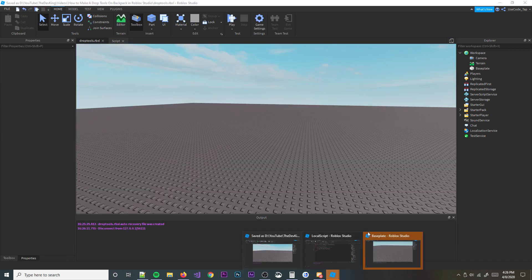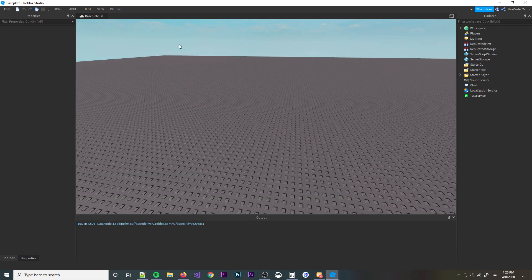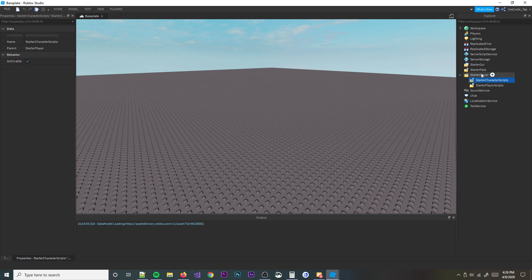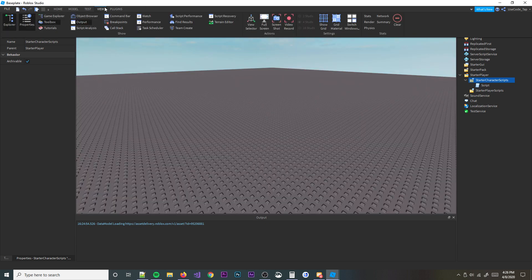Let me show you how I do this. We're going to create a blank baseplate, and then we're going to insert a script into our StarterCharacterScripts. Let's insert a regular server script in there.